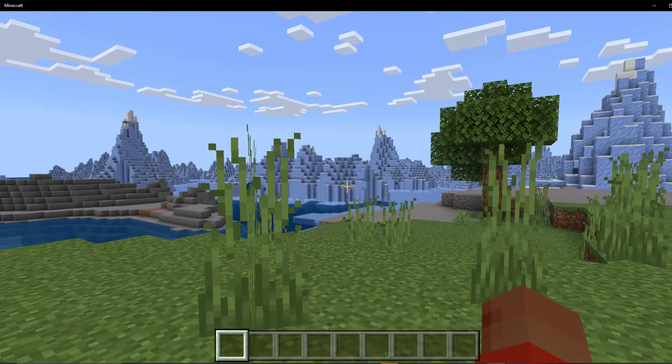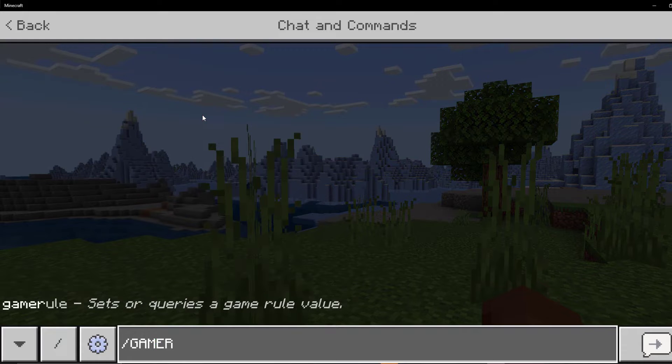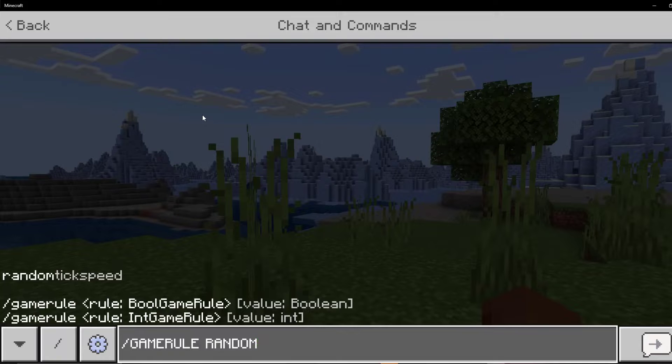Determining the current randomly set default tick speed within Minecraft requires implementing a specific command into the chat bar. You need to type /gamerule randomTickSpeed. Executing this command correctly should display your current global random tick speed value.